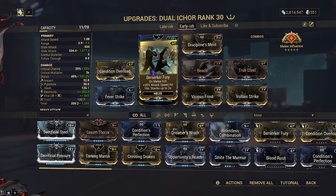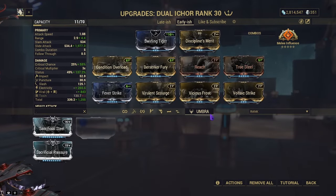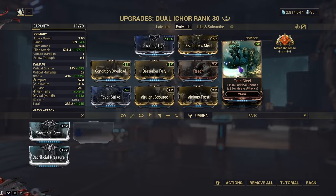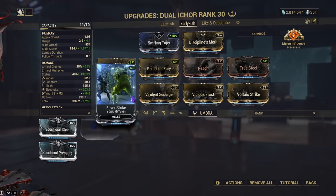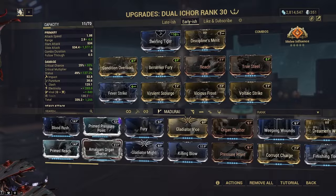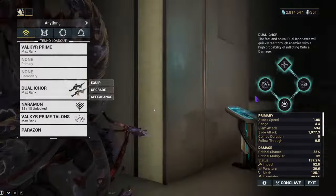With the early game build, we're using the Swirly Tiger stance. The Tenno Kai mod is not necessary — that's just to show what it'd be like with the Incarnon, so ignore it. Conditional Overload is very good, Berserker's Fury is phenomenal. True Steel and Reach are great options. We have Fever Strike, Virulent Scourge, Vicious Frost, and Voltaic Strike. The reason there are two toxin mods is to increase the toxin damage overall, which applies to the toxin clouds. We're running Viral and Electricity with Melee Influence — not even necessary, but it's here to make a point.